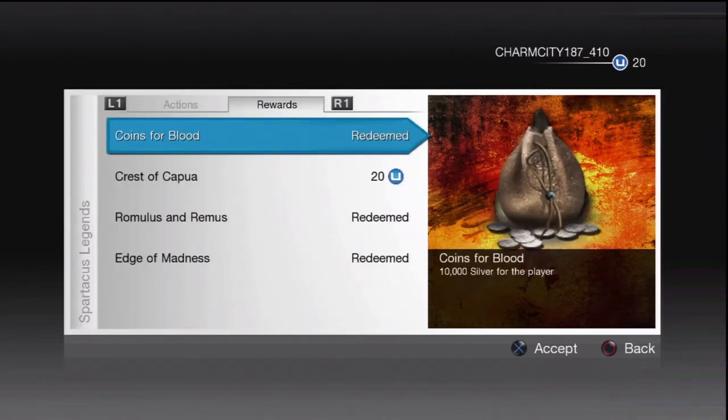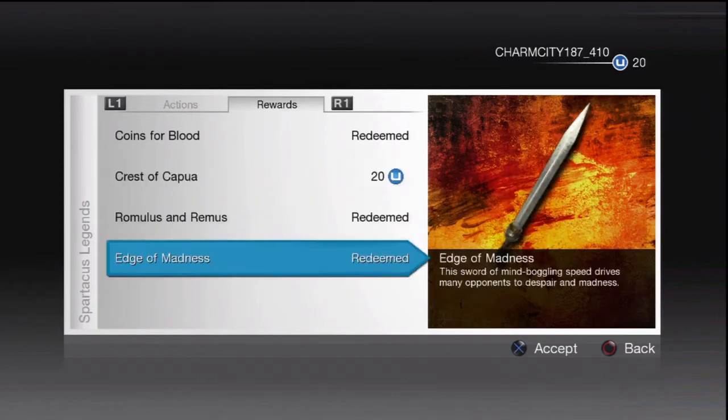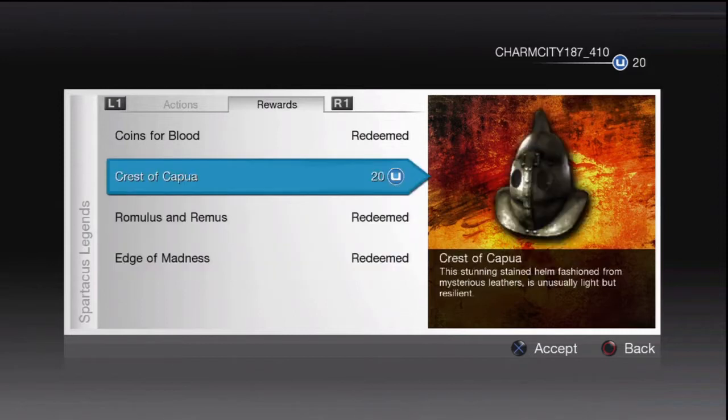With that 10,000 coin you can basically buy anything to get your character going. I recommend waiting until you're done with the first Ludus, until you get to the second level where the enemies start getting a little bit harder, before you spend any of the 10,000 coin on armor or anything like that.